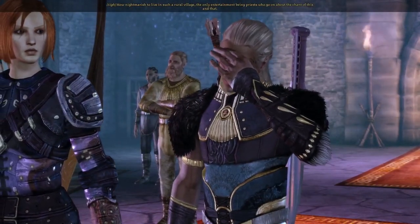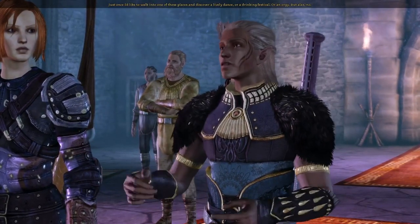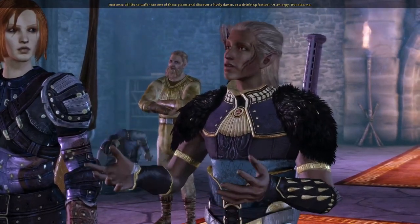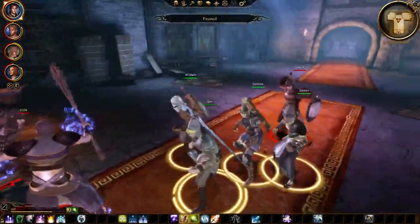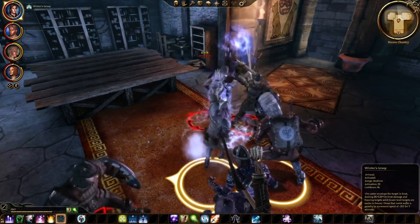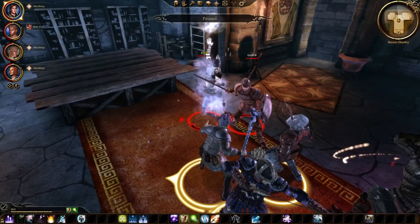I find Zevran's starting abilities to be a bit all over the place. He has Dual Weapon Sweep and Flurry but doesn't get Dual Weapon Training until level 8. He gets lots of points in stealth but no points in lockpicking at all, and no Coup de Grâce — seeing as he's an assassin, I'd have really expected him to be built in a way that shows off his deadly skills. His starting abilities just aren't very cohesive.